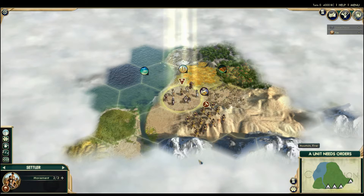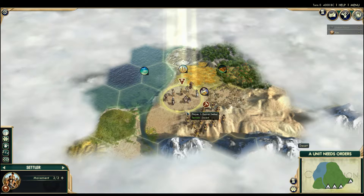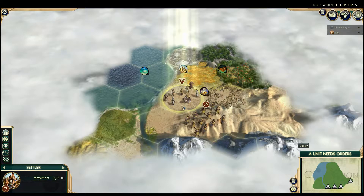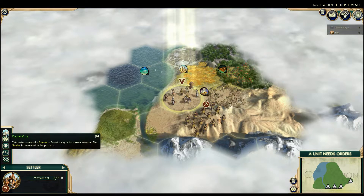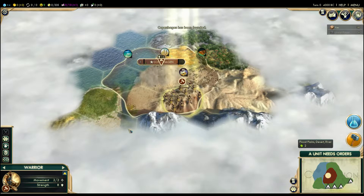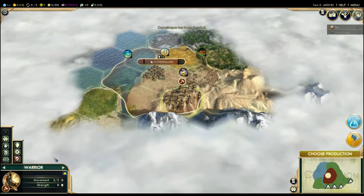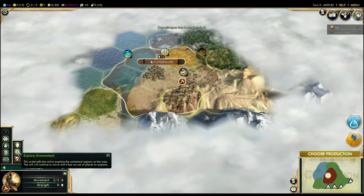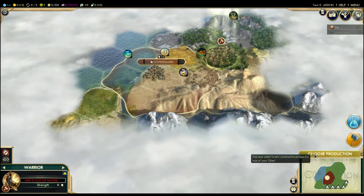I know the intro narrator's talking but I'm on a desert. Some people like to move so they're in a better place, but I'm not going to — I'm just going to settle here. Found my first city of Copenhagen. My warrior can go and explore automatically.